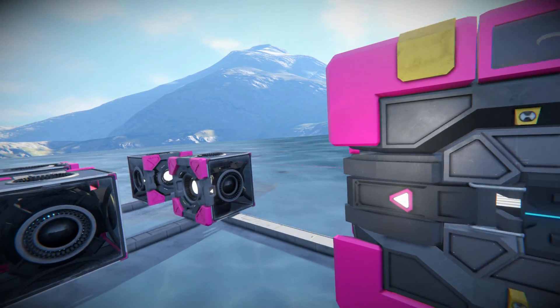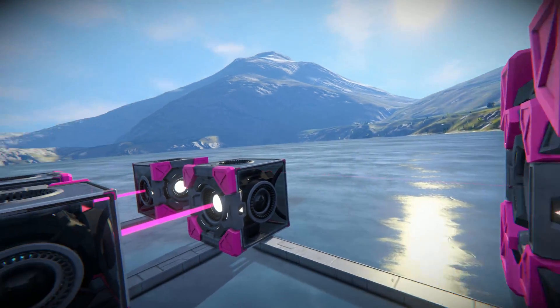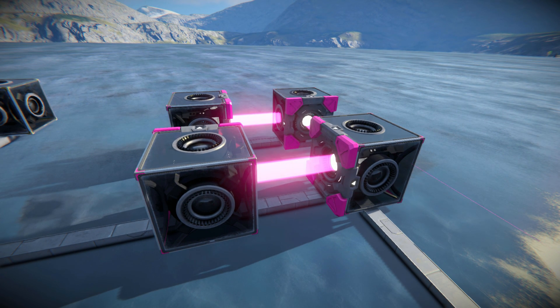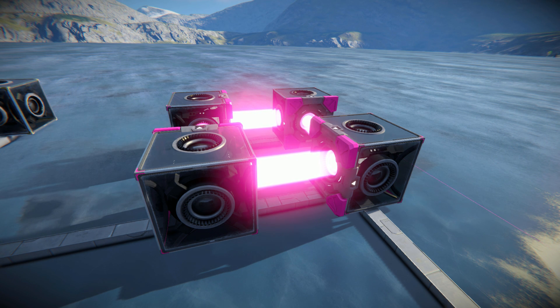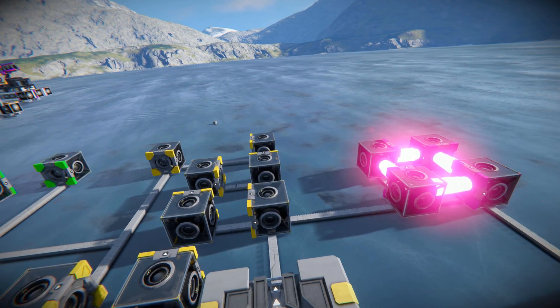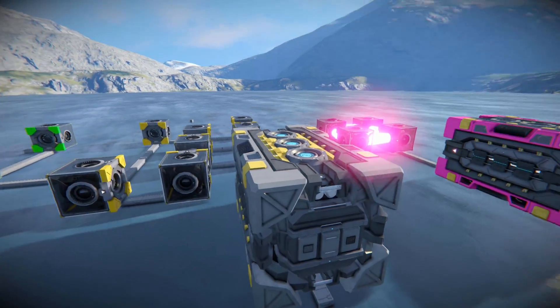So I'm going to turn on the beam system now. There we go. This causes the beam to come out of the generator, hit the block, and go round in a loop continuously, making the beam much, much stronger and much bigger — as you can see, it's getting very bright because it's now in an infinite loop storing all that energy. Now it doesn't have to be a square; you can do whatever you want as long as it has a loop somewhere inside it.